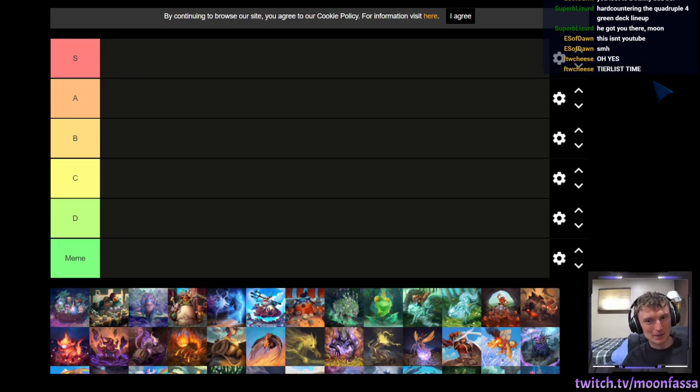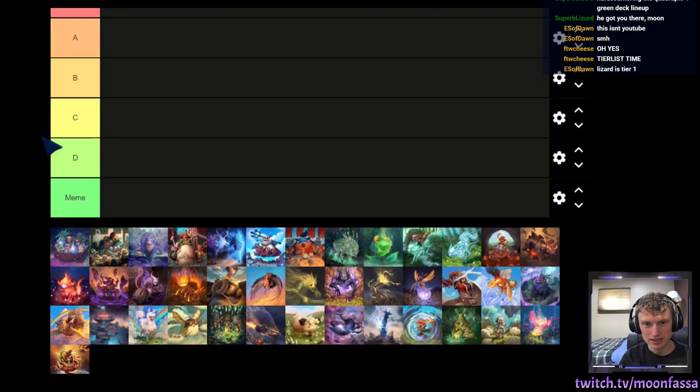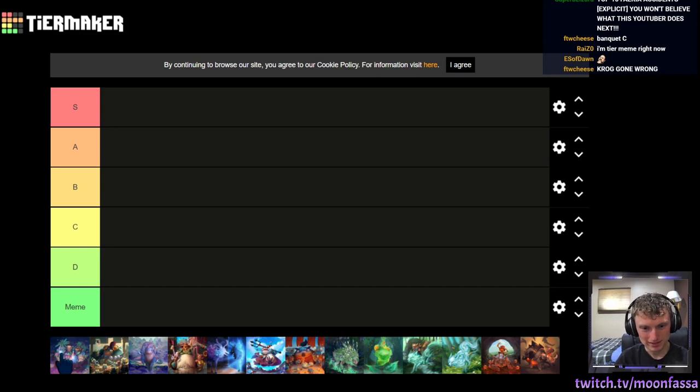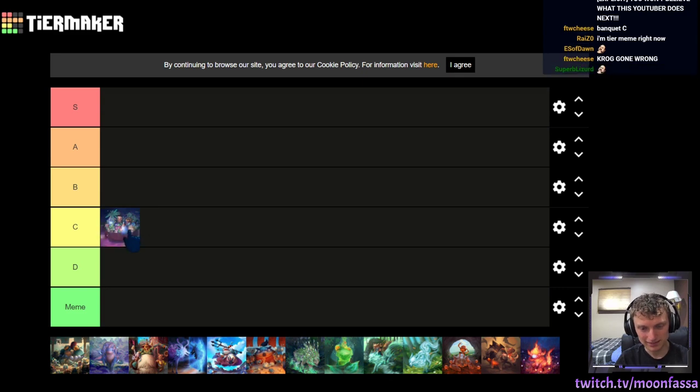It's been a while since we've done a tier list. So this is the tier list for Resurgence. Banquet's probably a C — it's a 2-cost 1-1 that gets swallowed at end of turn and then gives a 1-1 buff. It's pretty bad because you can just clear the creature and then you have the creature underneath.